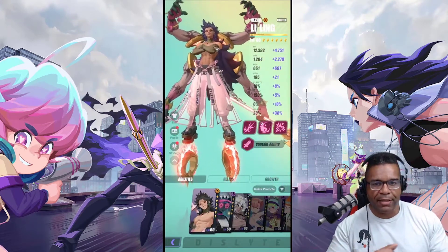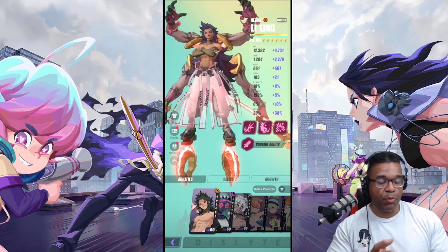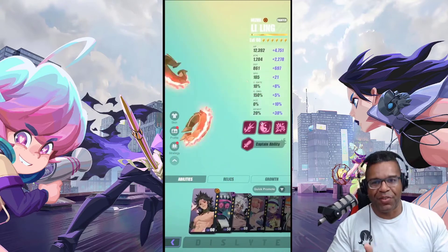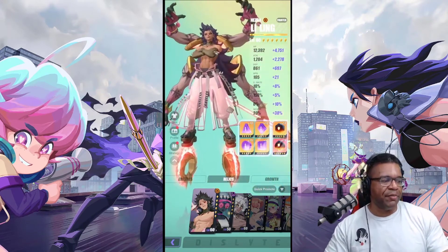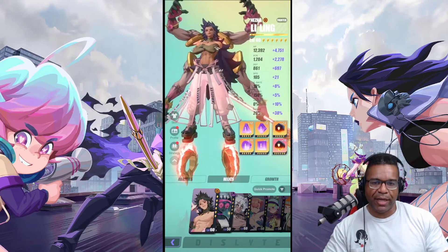Ling Ling — you guys can get them, it's a free to play unit. If you decide to reroll and keep on going to get them, you'll have them. Fantastic unit, really, really good in more places than one. So if you got this one, build this one up. Relic wise, just utilizing the basic attack set — nothing too crazy. Do have a couple of six star relics, but money's a little low right now.